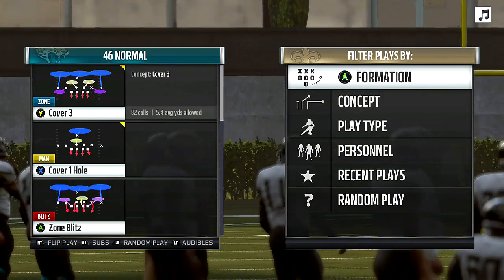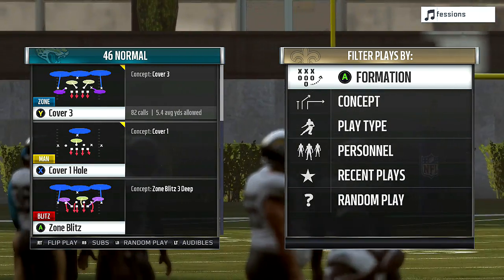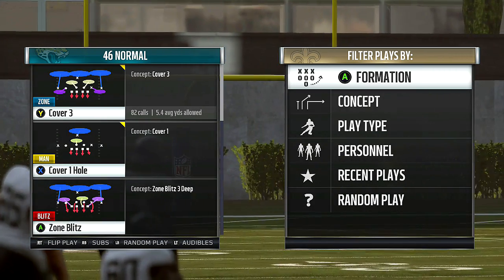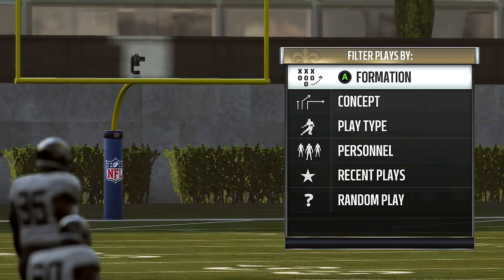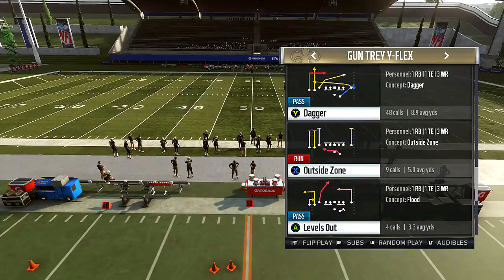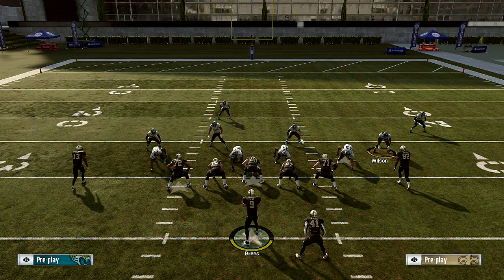The next blitz I want to show you guys is something I would use if my opponent has third and long or fourth and long — and that's going to be the zone blitz. Zone blitz is very good against a blocked running back because it gets home really fast. So let's say I use fire zone and I sack my opponent.